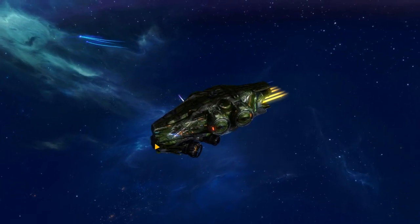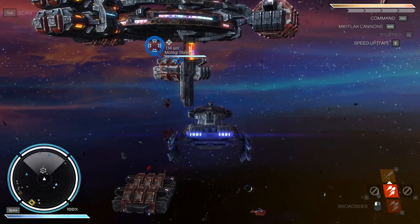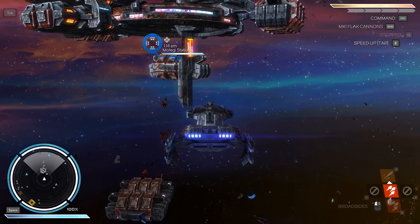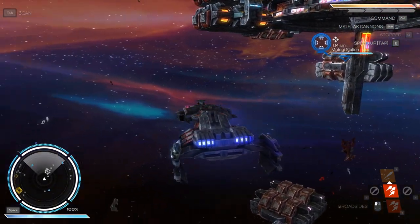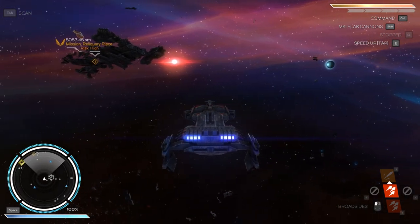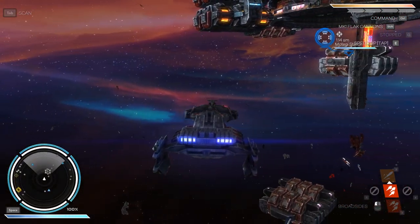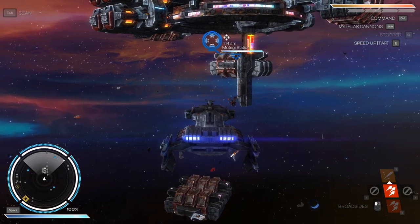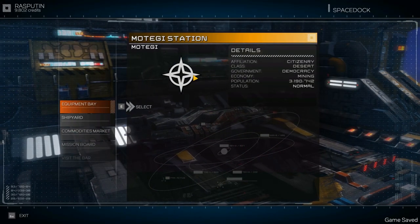Let's go in and show you what the game is all about. The first thing to notice is that even though this is a space game, it pretty much only takes place in two dimensions — there is no up and down, no roll. You never have to worry about getting confused about which way is up. All you can do is turn left and right and go forwards and backwards, but that is all you need — it works. So I'm going to try and dock at this station to show you what you see when you dock.